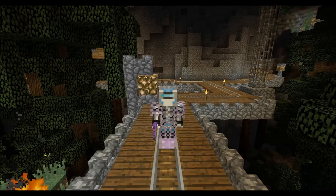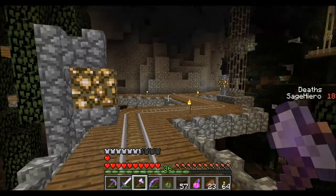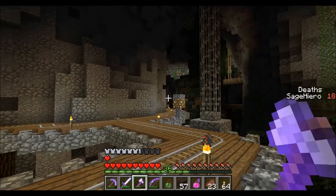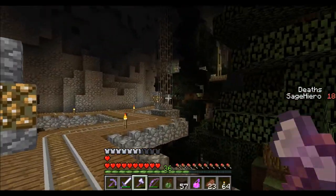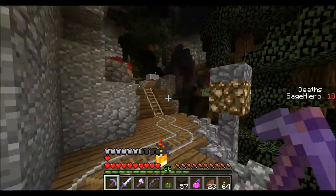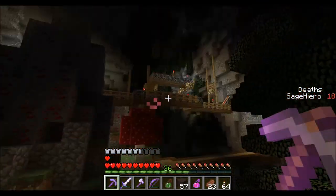We are continuing on in the little mines. We've explored a bit of the area and we've come to a fork in the road. I think we're going to go off into the right over here. We've already explored a little bit over there. I've brought the spawner over and placed it in this section over here. This is pretty far ahead, just right here.